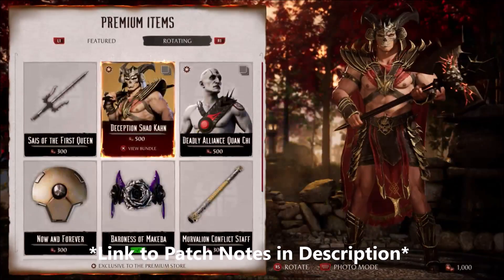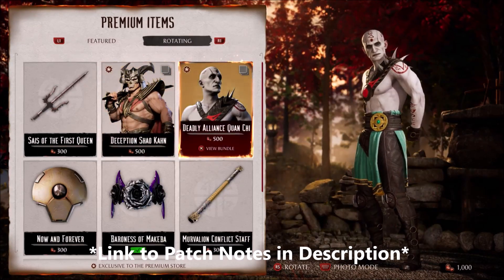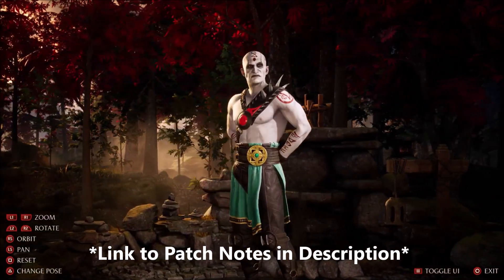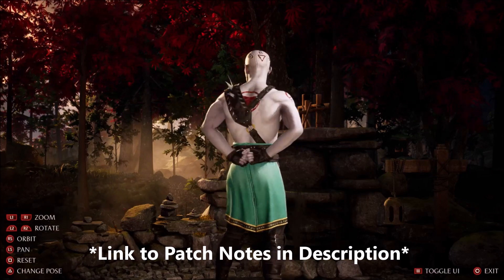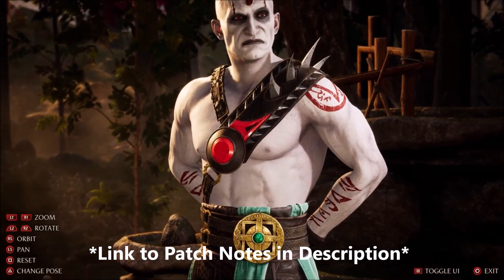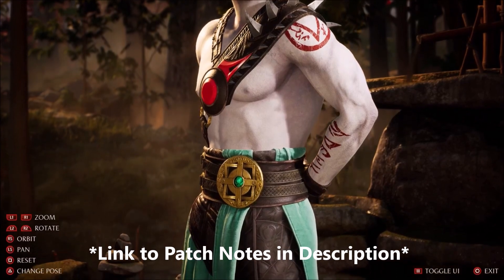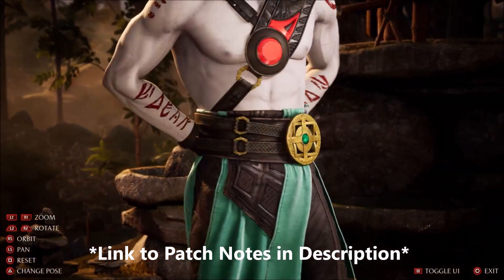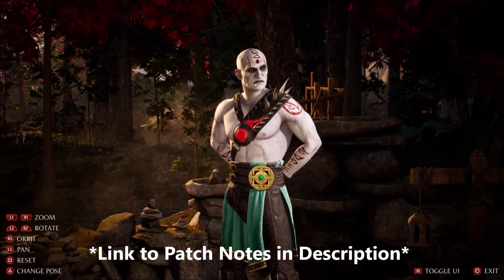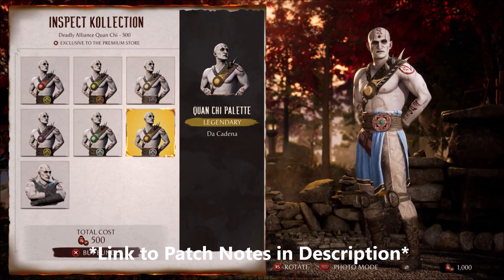Kenshi: fixed incorrect animation being briefly used if using Sento Stance with practice settings team settings. Fixed color of cameo meter if using Sento Stance ancestor with practice settings team settings. Liu Kang: fixed rare situation that could cause the opponent to face the wrong direction when hit with Low Dragon. Mileena: fixed rare issue that could cause Roll to use an incorrect animation when interacting with some modifiers. Nitara: fixed Deep Slash (jump plus front punch) not being able to combo into Hex Kick (front kick). Fixed rare issue with air dash specials which could cause enhanced air dash to be prioritized if Nitara performs a grounded attack the same frame as landing after an air dash.